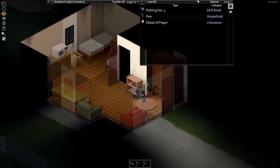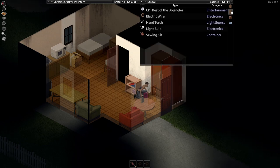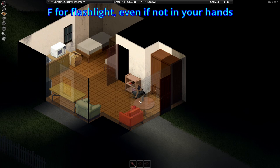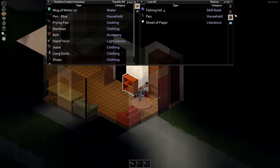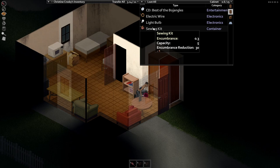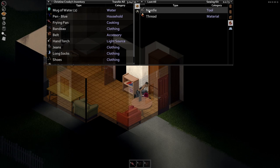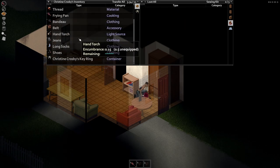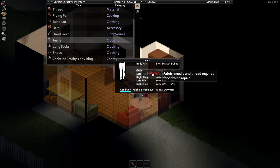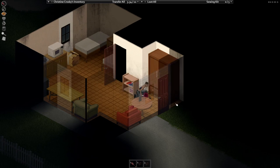Hit F to automatically pull out a flashlight — the game doesn't tell you that but it works. For a sewing kit, drop it on the ground and click on it to see the needle and thread. That's great for working on your clothing: right-click jeans, select Inspect, then right-click a body area and with tailoring, fabric, needle, and thread, you can repair clothes and make them harder for zombies to bite or scratch through.